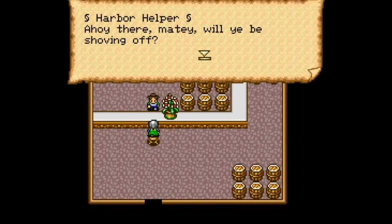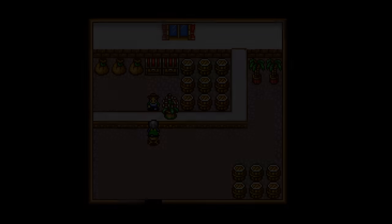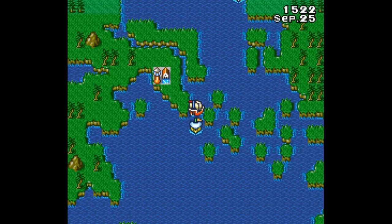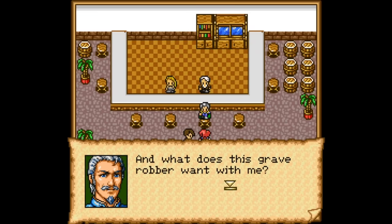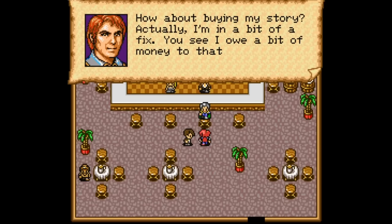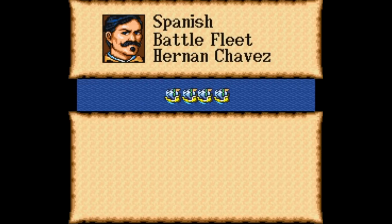New Horizons was originally made for the X68000 in April 1993, before getting ported to the PC-98, Sega Genesis, and Super Nintendo in October 1994, and getting later releases on PlayStation and Saturn. There's apparently a remake out there somewhere, but it has microtransactions, so that's a big no thanks. Otherwise, New Horizons is one game you're going to want to seek out and play any way you can. If you ever play one Koei game on the Super Nintendo, make sure it's this one.